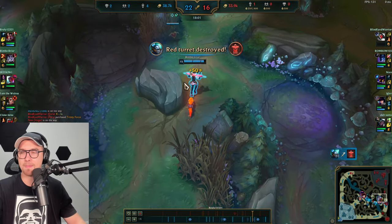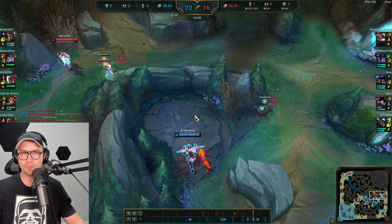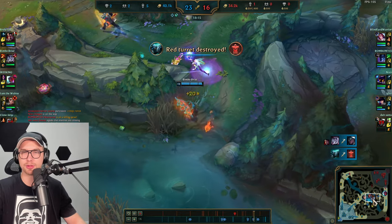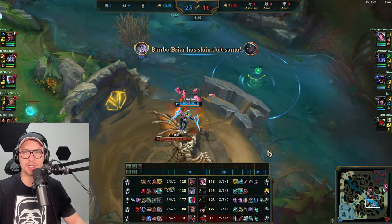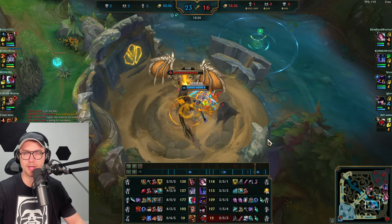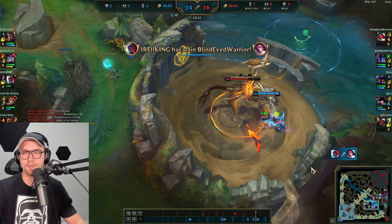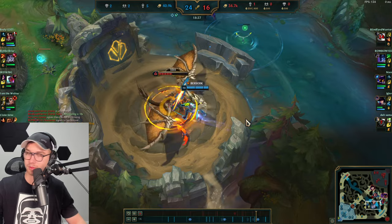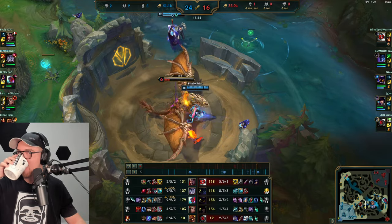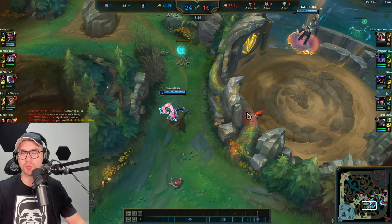Herald drop looks nice. Dragon is spawning soon. Brand gets caught out in mid but we look for more picks — Senna is overextended and had vision too, so there's no excuse for her to die there. That's a free Dragon, and it's Mountain Soul — very strong for this team between Briar and Darius. Yone with Hullbreaker will be split pushing plenty. This is Master tier and players are playing like this — so you can carry at silver, gold, or bronze too.